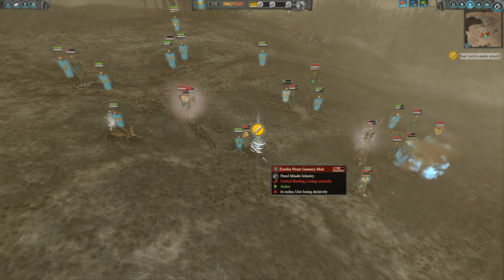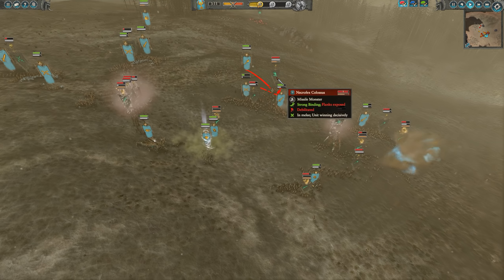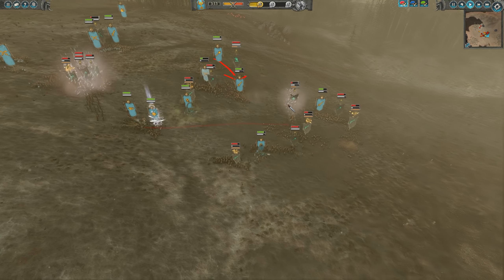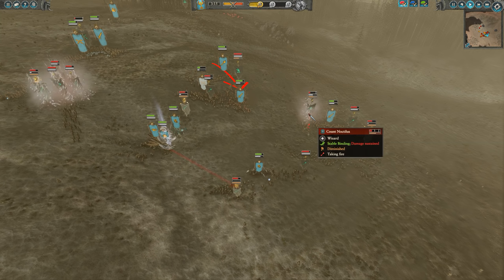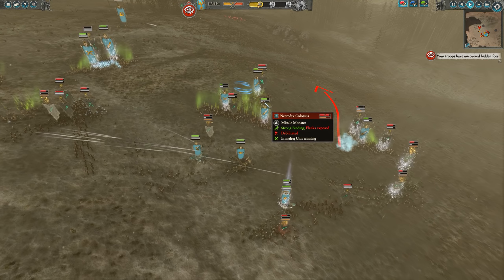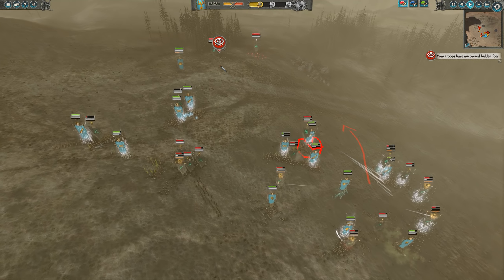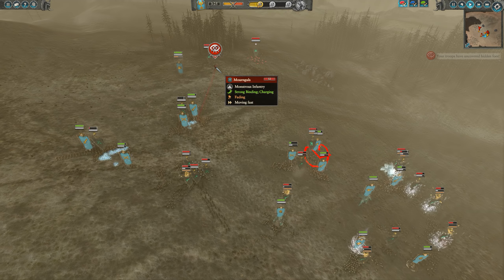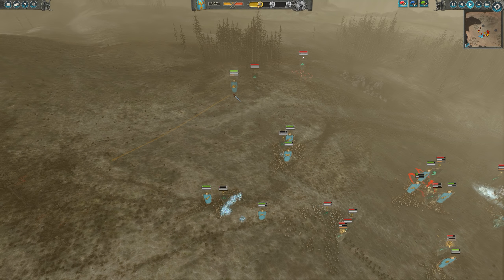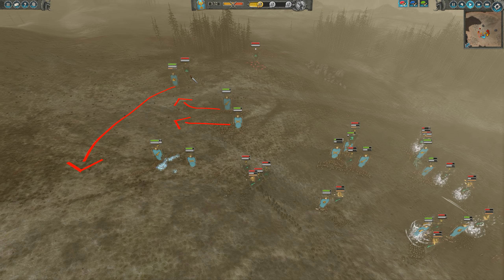Meanwhile, Kotep is going to come right into this Gunnery Mob because the Gunnery Mob is not going to do too much damage to him, so he can take these out for a bit — as long as the Depth Guard don't get on him, I should be okay. The Tomb Guards with Halberds I'm going to pull onto this Necrofex because it's not really moving like Noctilus is. The enemy is continually moving Noctilus around in circles to try and dodge the Necro Sphinx, so this one is just kind of holding still — I'm going to throw my Tomb Guards on that one to start wearing him down. And this is when the Mournguls are going to show themselves and I'm going to be like, oh crap.